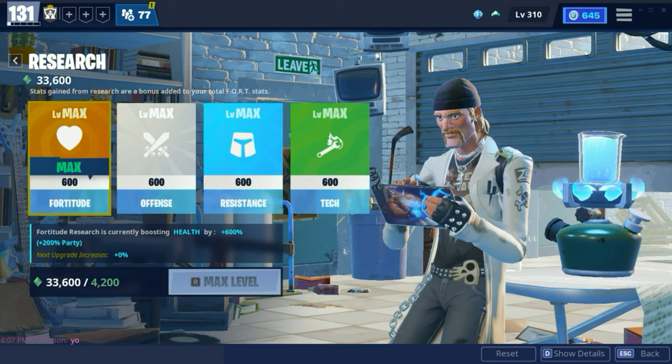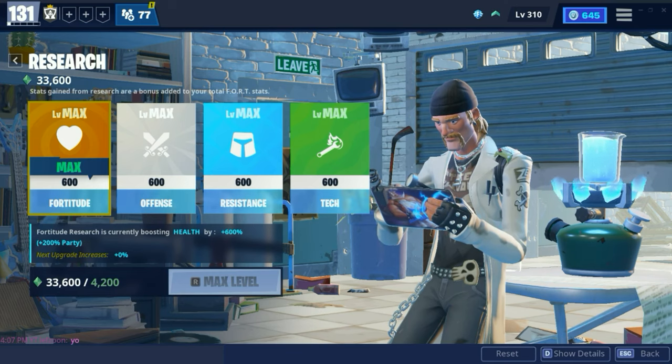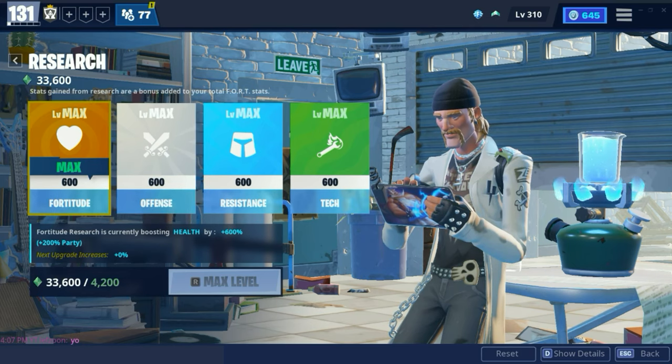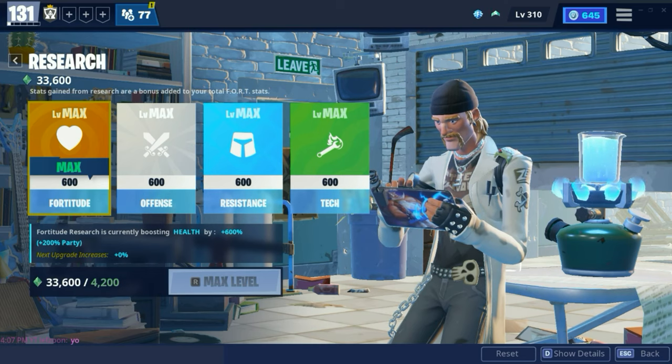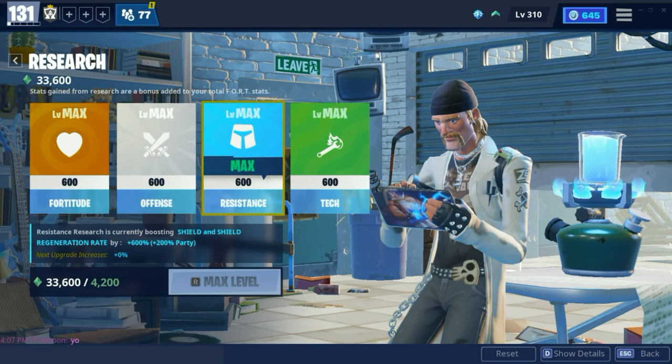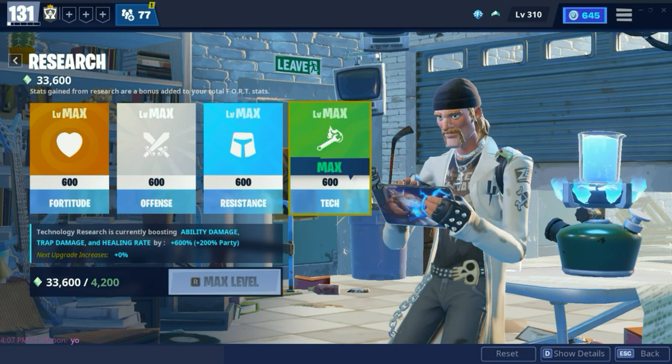The first method is your research. It takes a long time to max out and a long time to get research points, but your research will significantly boost your power level every time you fill any of the four stat bars. Every time you fill the bar up, it'll go back to empty and your power level will be boosted. It will also allow you to deal more damage and have more health and shield. Fortitude increases your health, Offensive does weapon damage, Resistance does shield and shield regeneration rate, and Tech is ability damage, trap damage, and healing rate.